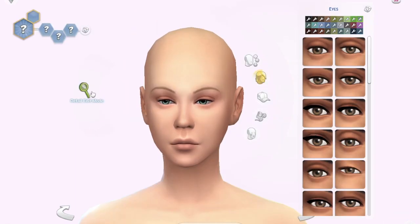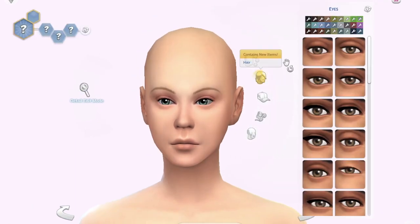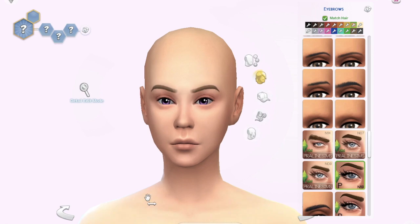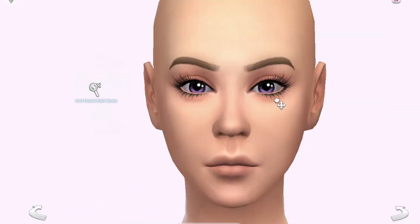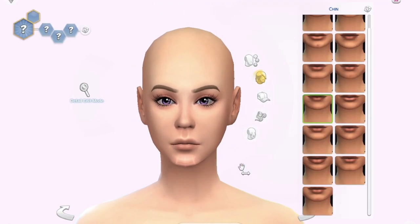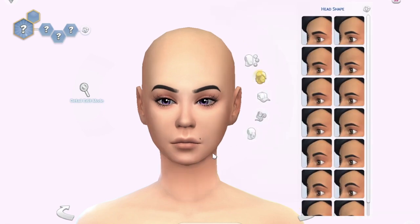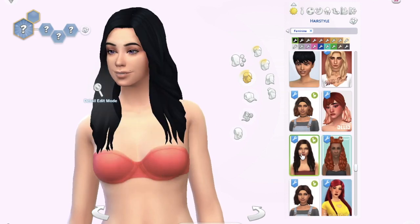We are starting off creating the Bad Witch. I forgot to make the Bad Witch a Spellcaster, so she's technically not really a witch, but we can just pretend. The Good Witch is an actual Spellcaster, but the Bad Witch is not, because I forgot. It took me a while to get the face right on the Bad Witch. I just kept changing things around and I was never completely happy with it, but in the end her face turned out okay.